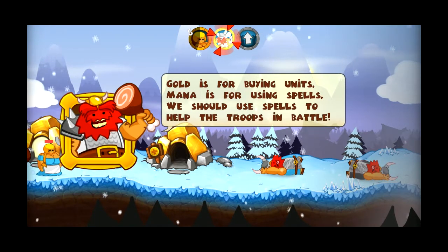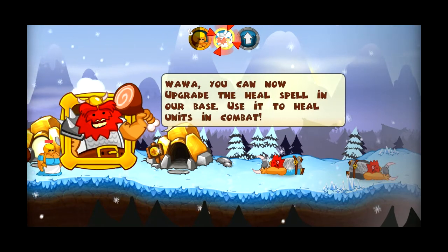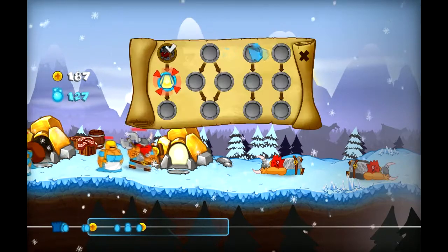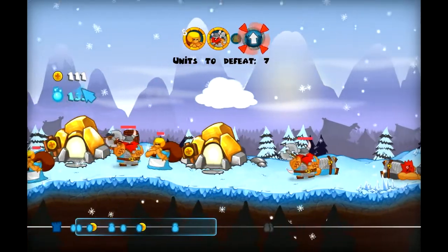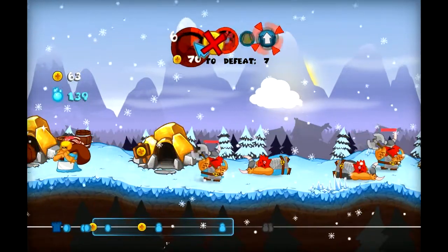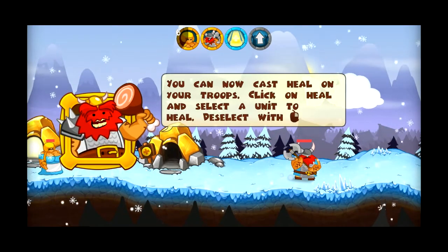Gold is for buying units, mana is for using spells — we should use spells to help troops in battle. We can now upgrade the heal spell in our base; use it to heal units in combat. So we can upgrade the heal now for 120. This is our mana and this is our gold — very simple stuff. We're just maximizing our things right now.